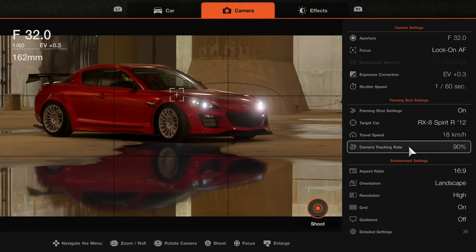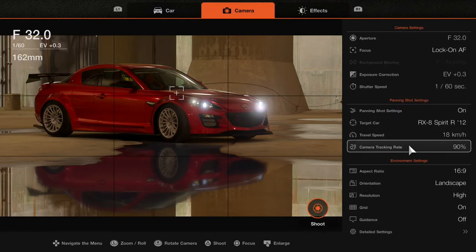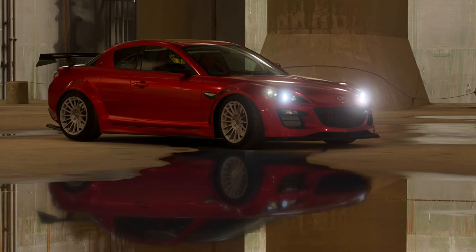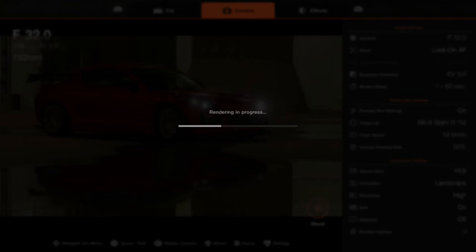We've got our framing and focus. I want to focus on this part of the car — depending on how close the car is, the focus will change with the aperture. Focus and aperture are the two things that work together very closely. Before we do anything else, let's put the exposure back to zero. You can hold the pad button to preview what your photo looks like before you shoot. Let's shoot.